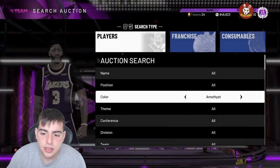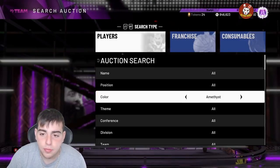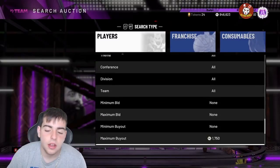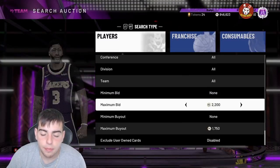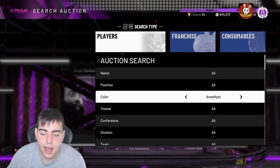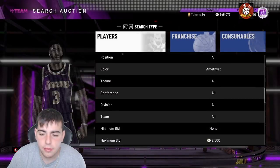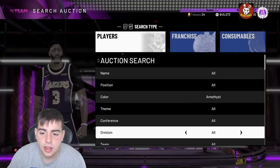This is the best snipe filter in NBA 2K20, period — the Amethyst filter. Players like Rudy Gobert and old moments cards are serious bread. Pretty much anything that pops up is a win. Make sure to hop on this filter. If you want to invest in the new Aaron Beans, not a bad idea — he's actually really good, good stats, good for budget ballers. His price will probably rise. I can make 1,000 MT per minute on this filter — it's amazing.